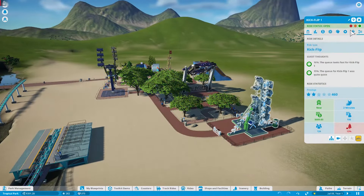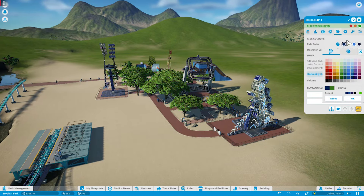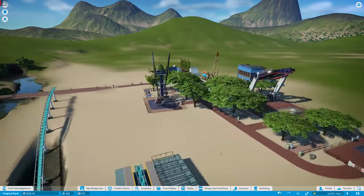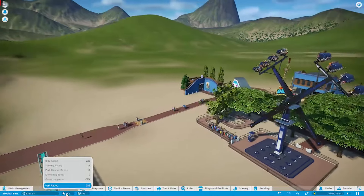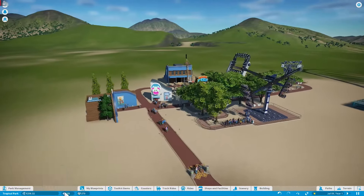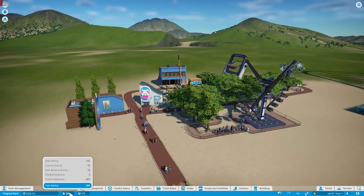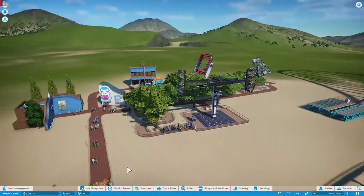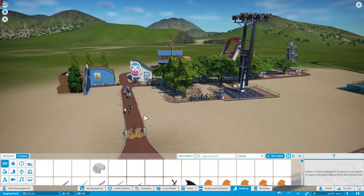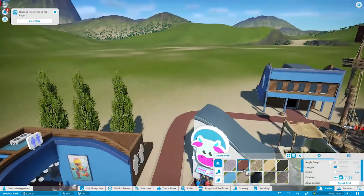First I want to change the color scheme of this because it doesn't fit. We'll change that green to a nice blue — other than that it looks great. People are coming in. It looks like our rating went down a bit; I thought it was around 300 something last time. We could improve our scenery rating.